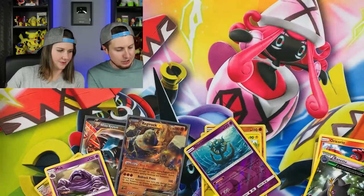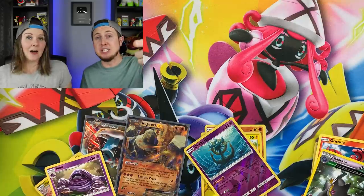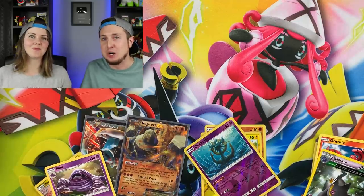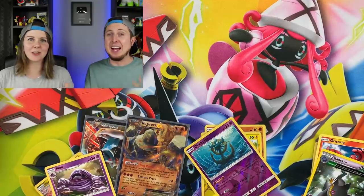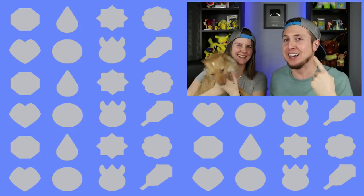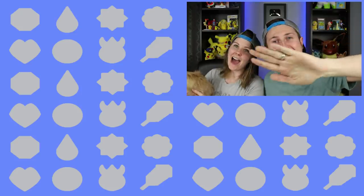Comparing the results: from $25 in Dollar Tree booster packs, Nate pulled six rares and two full art trainer cards. From the $25 mystery power box, Marie got an EX card and one ultra rare. Both options have their appeal - the mystery box offers variety and the fun of mystery, while Dollar Tree packs delivered impressive value today. Nate declares Dollar Tree booster packs the winner this time. He thanks viewers, reminds them of more Pokemon videos on the channel, and signs off with 'peace, love, and a high five.'